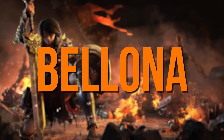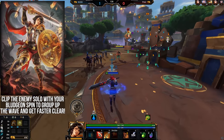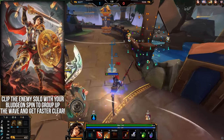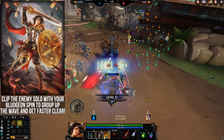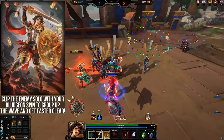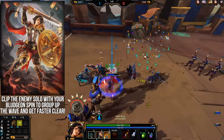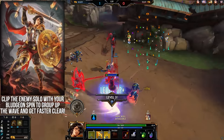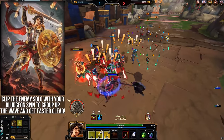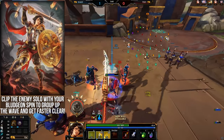Bellona's waveclear is already some of the best in the game due to Bludgeon, but you can get an even bigger clear advantage by clipping the enemy solo laner with the spin damage as you go for the wave. Damaging enemy gods near minions causes them to aggro to you for a few seconds, grouping up all 6 minions around you for the follow-up slam damage and cleave auto attacks. This is pretty much the fastest clear you're ever going to get in the early game.